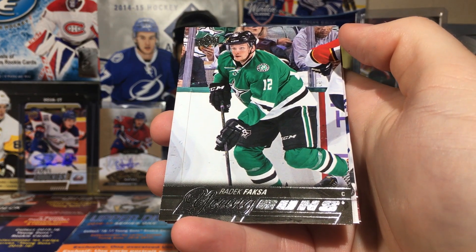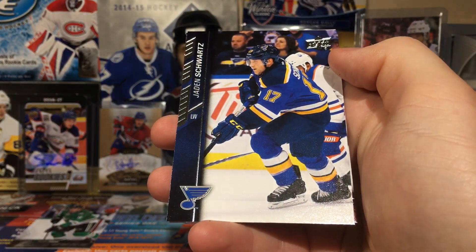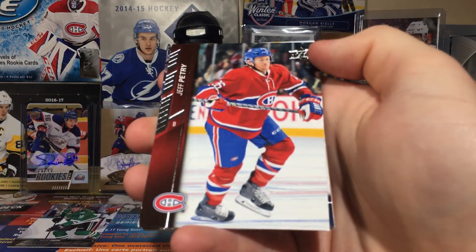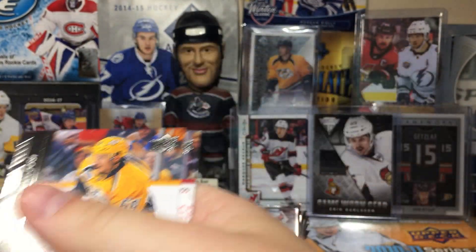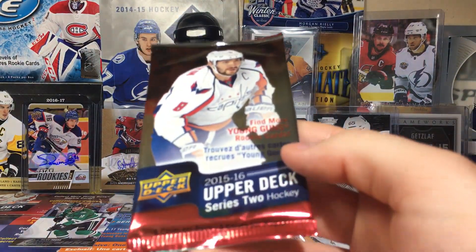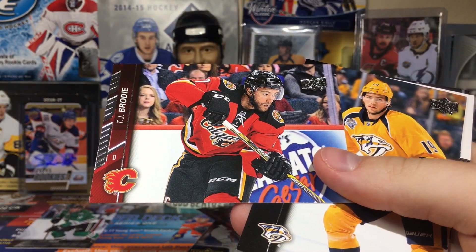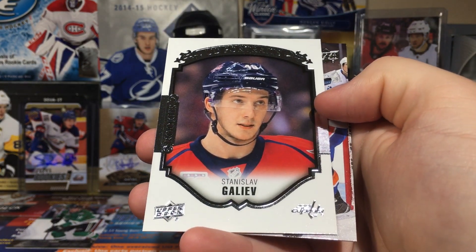We got a Justin Fontaine, a Fucale young gun, John Moore. Radek Faksa — solid player, good centerman, decent card. Jane Schwartz and Curtis Lazar. Rookie materials are tough to hit; the odds aren't in our favor. Jeff Petrie, Brandon Saad, Michael Hutchinson — probably just one per case. Roman Josi. Young guns like one in 96, and it's like 30 in a set, so those are your odds to get the McDavid canvas.